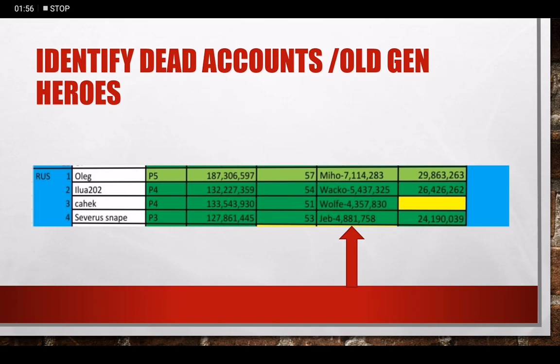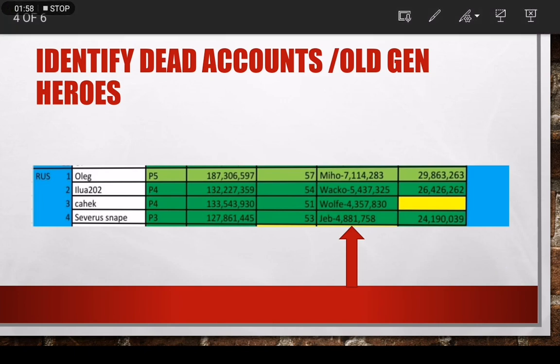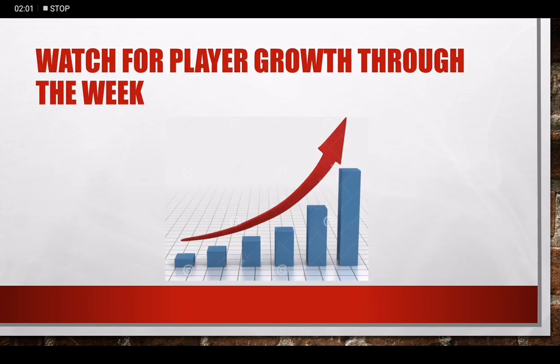Another important factor is to track growth and how rapidly. Keeping a list of low plasma players is good practice, as by war day they could have jumped up headquarter levels. This is why I recommend recording data on Monday, Wednesday, and Friday to keep your results as up to date as possible and keep your state informed.